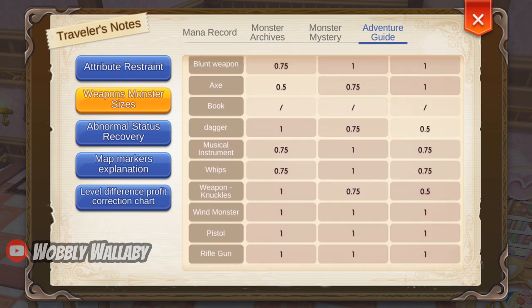Basically, some of these newer classes don't care about weapon penalties, so you don't have to refine it to 6. Most MVPs are large, so the worst off are daggers and knuckle users, since they only deal 50% damage to large monsters. As a result, they definitely benefit a lot from this gacha.